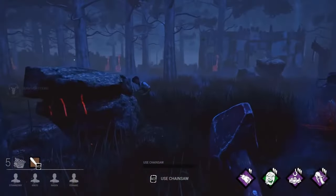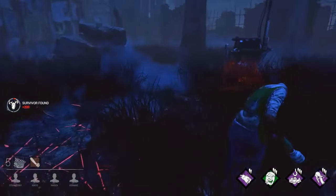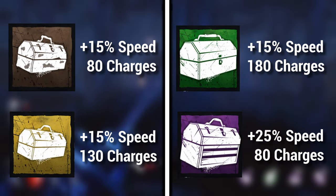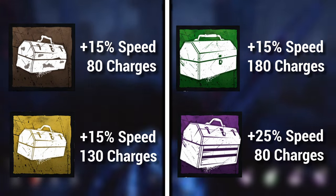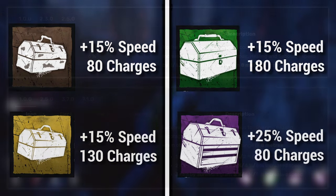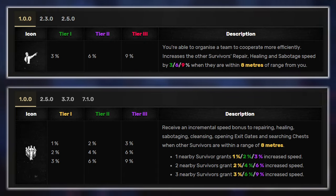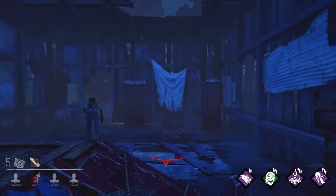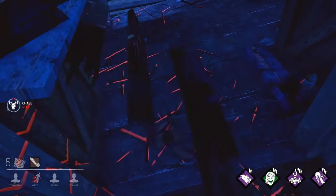Speaking of toolboxes, they themselves were also fairly powerful even back then. These items didn't provide as big a repair speed increase as they do today, however the amount of available charges completely made up for that. Other perks like Prove Thyself and the original Leader also played a part in increasing generator efficiency, and the fact that games back then only took 65 seconds to complete was another factor in this.